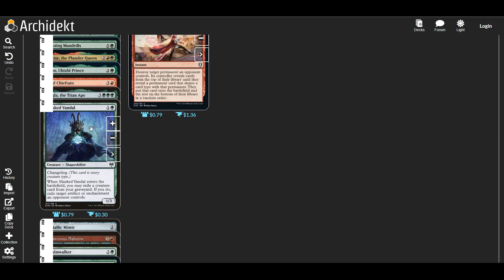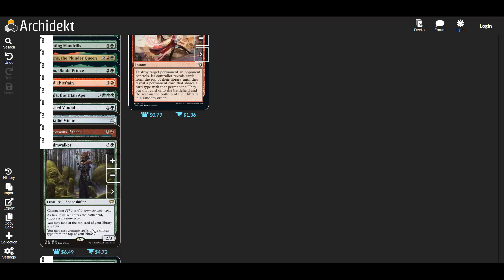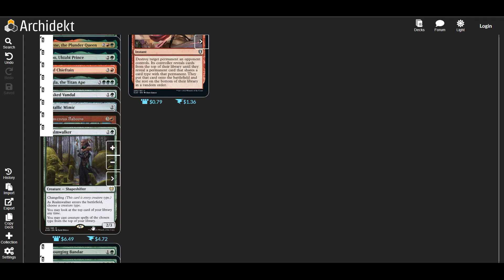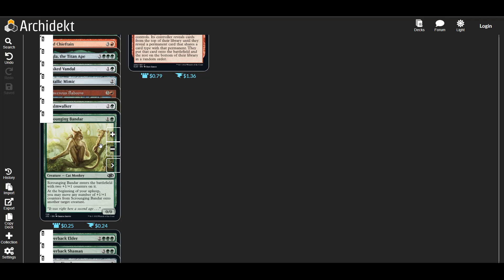Masked Vandal is an ape — in theory at least he's everything — and he can exile something, so sometimes that's okay. We sometimes need to exile our opponents' stuff and we do have to exile something from our graveyard, but that's still okay if we've got something there. Metallic Mimic just makes our apes enter with an additional counter and he is essentially an ape, so that's pretty useful. Realm Walker gets us more quote-unquote apes in the deck that actually do something. I think the Bander is actually pretty good because if we can keep giving it counters it will keep distributing those counters, so we'll just keep getting our other stuff growing bigger.